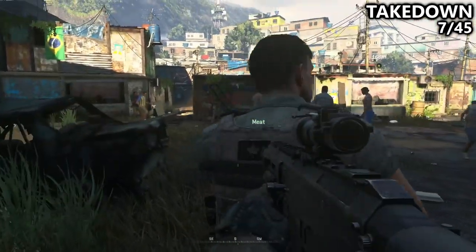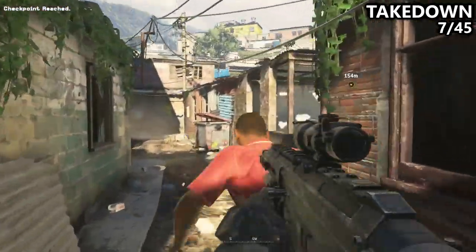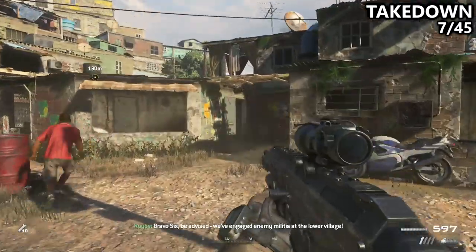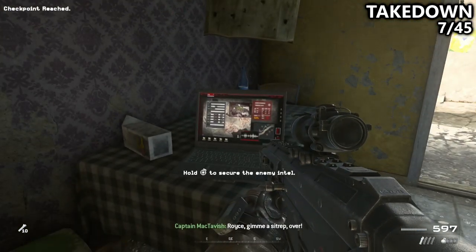We're now on the level Takedown, dropping down into a new area of favelas. All of the civilians will scatter and some enemies will come out. Run forward and to the back into an open area, and then run diagonally across into this short building with a little ladder that connects the top of the roofs, and you can find an Intel inside.